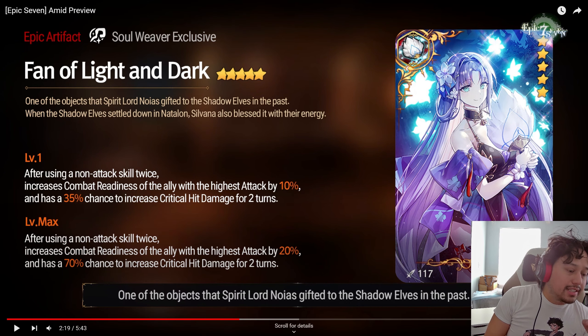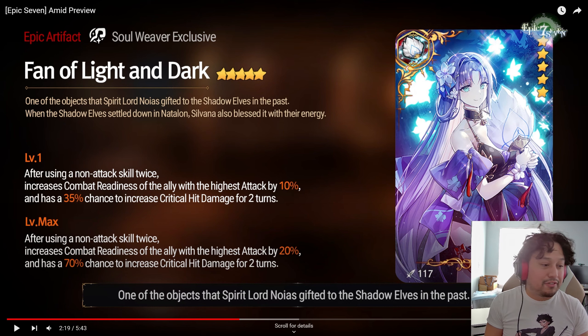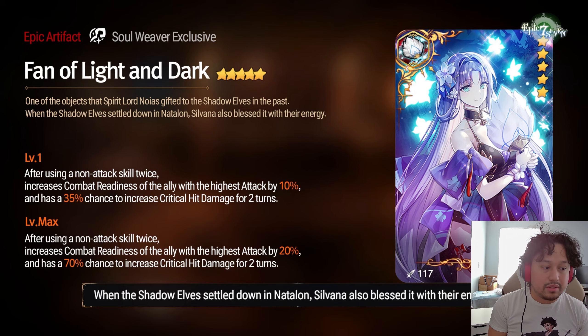After using a non-attack skill twice, increases combat readiness of the ally with the highest attack by 10%, going up to 15%. And there's roughly a 50% chance to increase critical hit damage for two turns. I'm thinking of this on DN — DN pushes herself up by 50% and then you do your S2, push another 20%. That sounds kind of cheeky. I like this though, this is good.